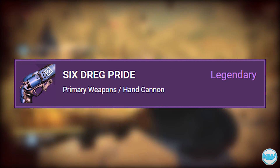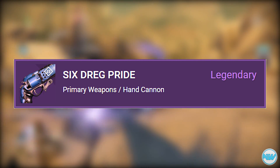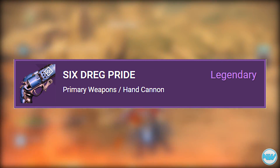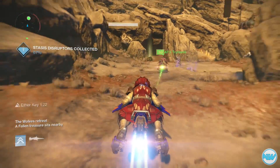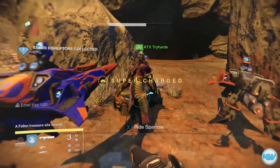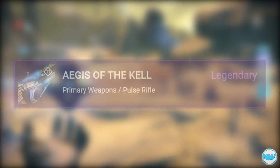Moving on, we have the Six Drag Pride, a legendary hand cannon. Its perks include Army of One — unassisted kills with this weapon reduce grenade and melee cooldown — which seems great for PvP. This hand cannon also has Hand Loaded, High Caliber Rounds, and the Extended Magazine perk.